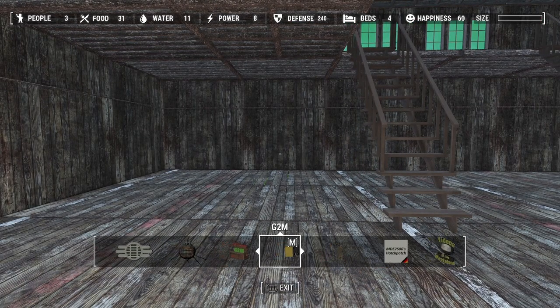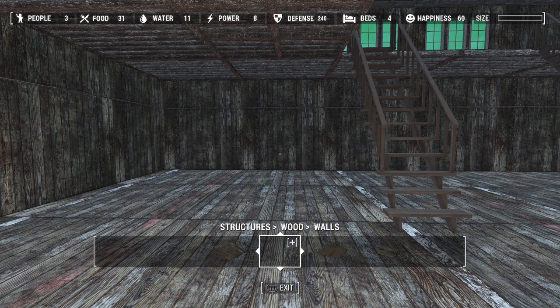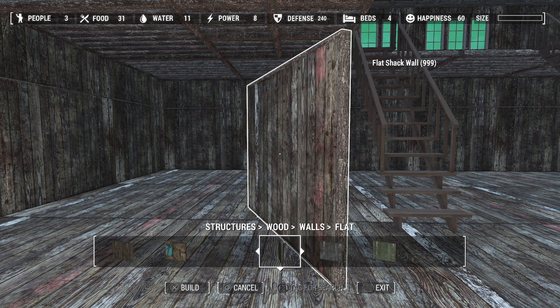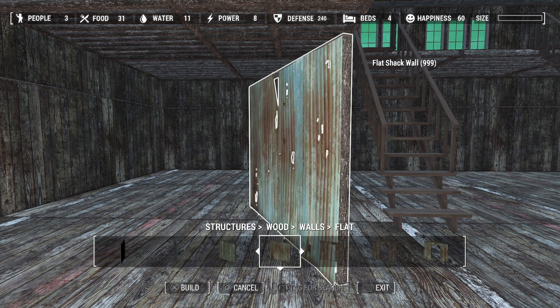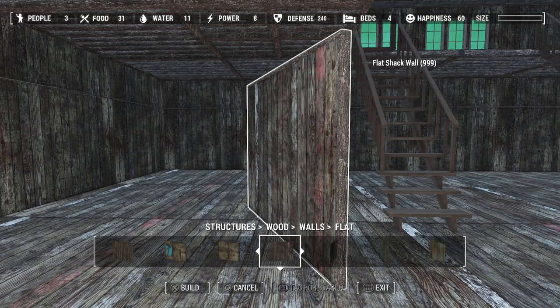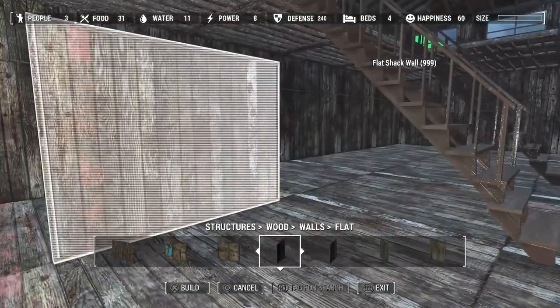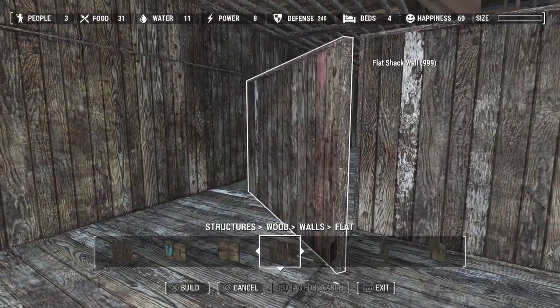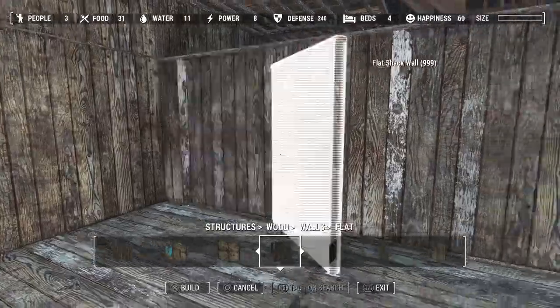Alright, let's go ahead and go back to the regular wood section and put these walls up. Wait for the build menu to catch up. I guess it's these ones. So we'll go there. And there. There.